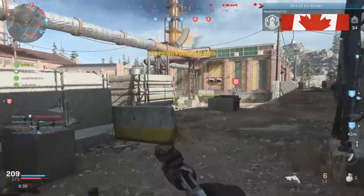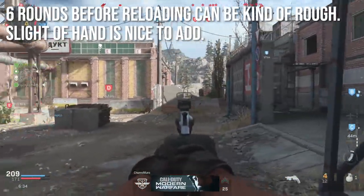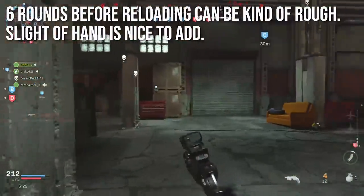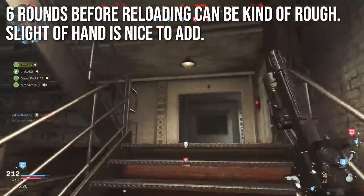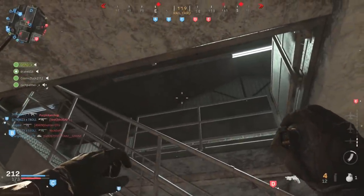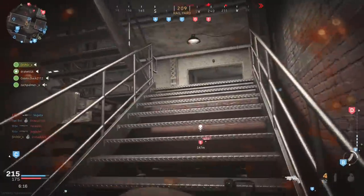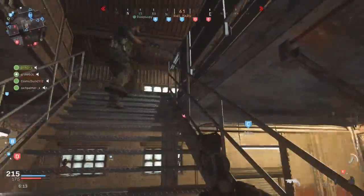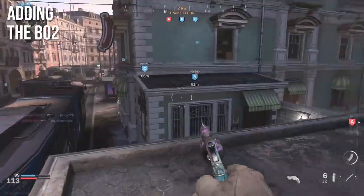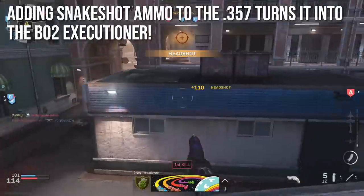There's another big drawback: you only have six rounds per cylinder — because it's a revolver — and you have to reload almost all the time. In my personal experience, Sleight of Hand is a very nice perk to add to the .357 Magnum because you're going to be reloading a lot. Generally I don't like this one as much as the Deagle, but I really think the way to bring out its true potential is to add the .38 caliber snake shot attachment, which turns it literally into the Black Ops 2 Executioner.